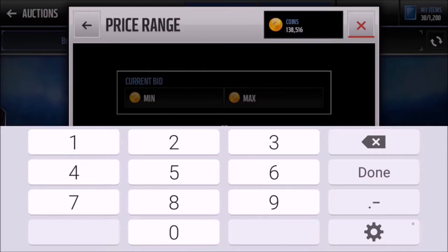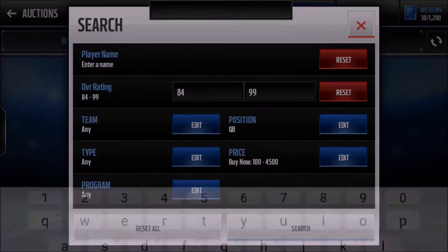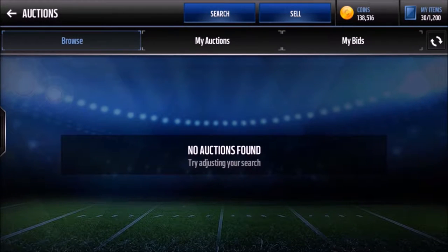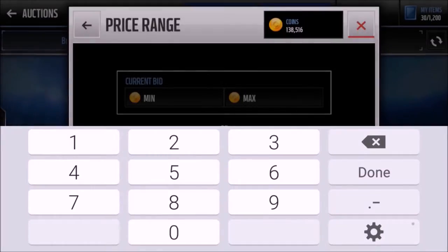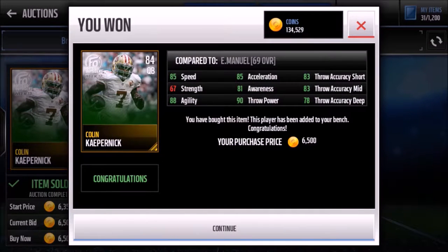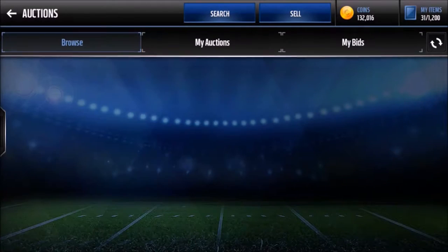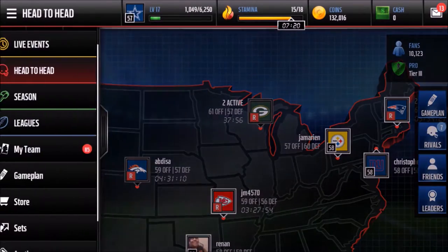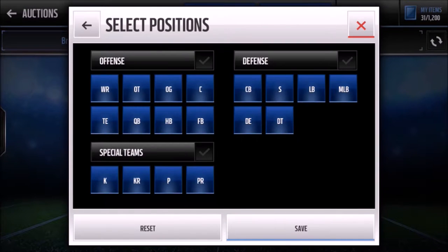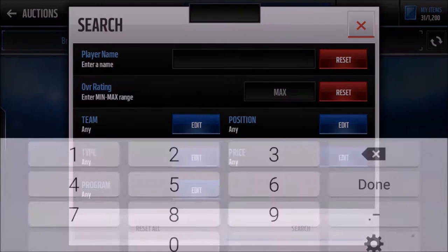I'm going to pick up an 84 Colin Kaepernick because he's just a beast — super fast with good throw power. 6500 maybe, a little expensive, but 90 throw power, 83 throw short, 83 mid — it's just a beast card. That 85 speed is just amazing. So now we're going to go for halfbacks.